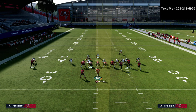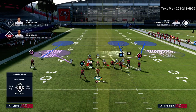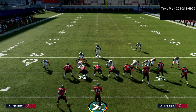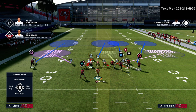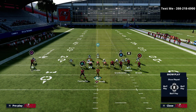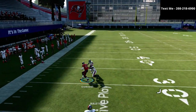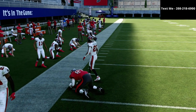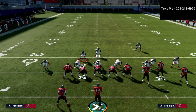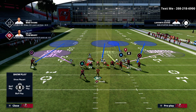Shifting back to my hook curl example — whenever I'm in quarters and I take away a three-rec, I always want to replace it. I also want to put the linebacker on the left side into a seam flat, and take the corner on the left side and put him in an outside third. You can alternatively put the middle linebacker into a deep third. With the hook curl combination, watch how this plays out: you get nice double-bracketed coverage on the tight end crosser. The tight end crosser is still my primary responsibility as a user, but it's much more difficult to hit that route.